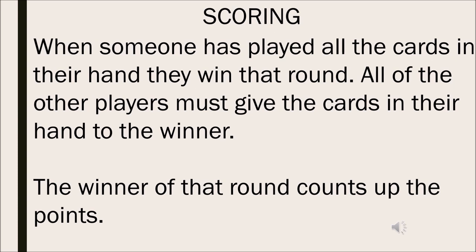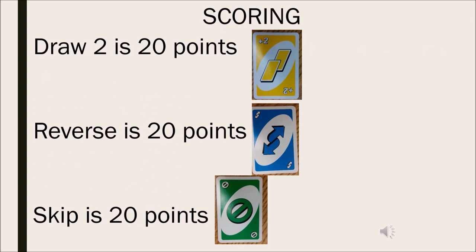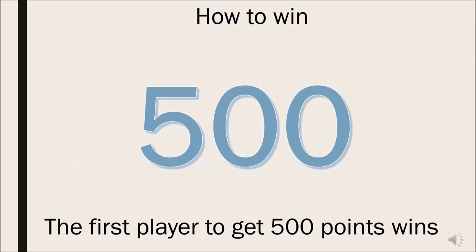The winner of that round counts up the points. Number cards are worth the number on the card — for example, if the card has a one on it, it is worth one point. A draw two card is worth 20 points, a reverse card is worth 20 points, and a skip card is worth 20 points. A wild card is worth 50 points and a wild plus four card is worth 50 points. The first player to get 500 points wins.